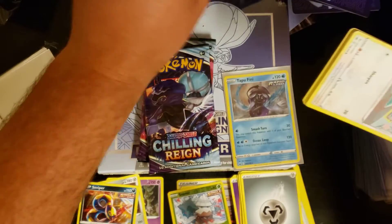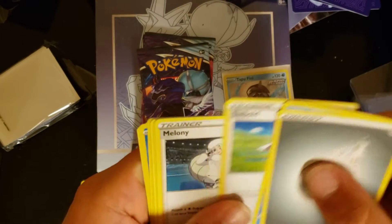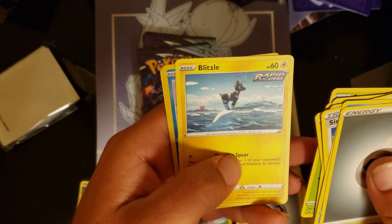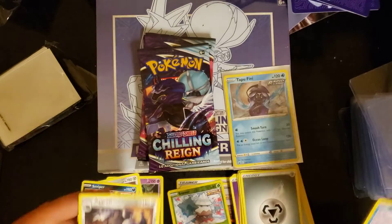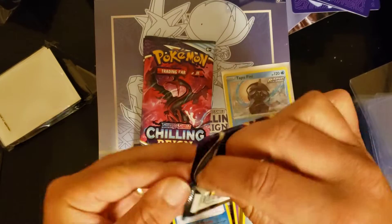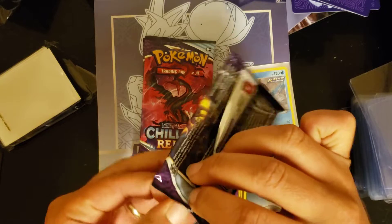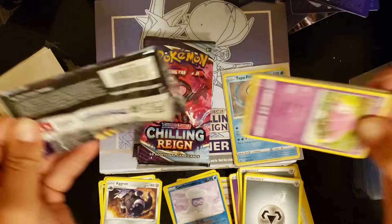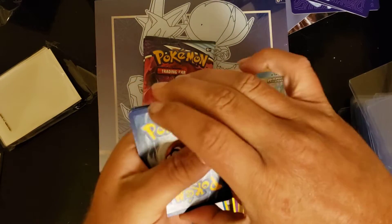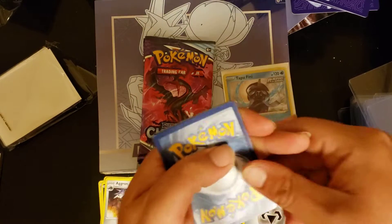Four packs in, we got one holographic, no ultra rares, no rainbows, no gold cards. Four more packs — give me something good. Drizzile, Qwilfish, Melanie, Swirlix, Sneasel, Snover — nothing fantastic so far. Hopefully these last couple packs deliver. Looking for that golden Snorlax. Hopefully the pull rates are better than Battle Styles — Battle Styles has been rough. If you want to see my Battle Styles binder progress, leave a comment below — still missing quite a few rainbow rares and alternate arts.